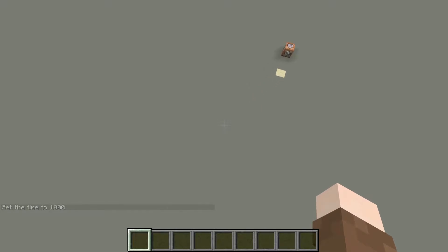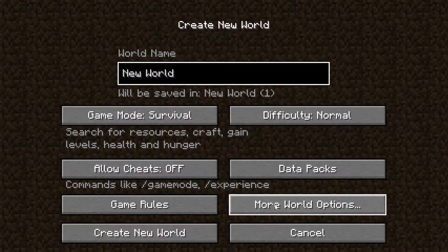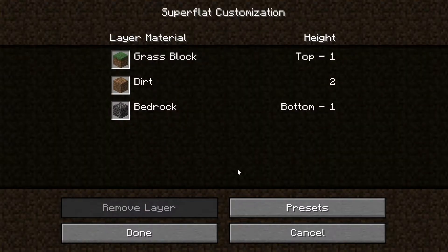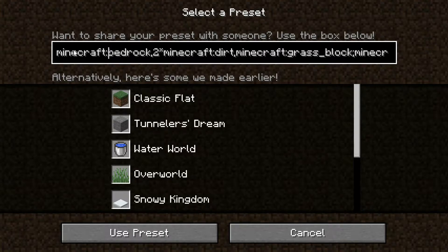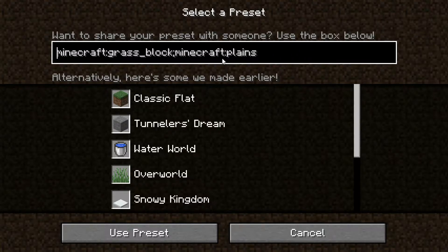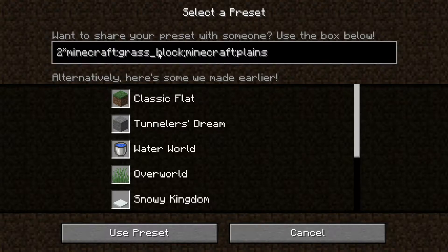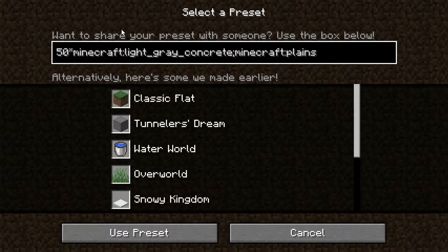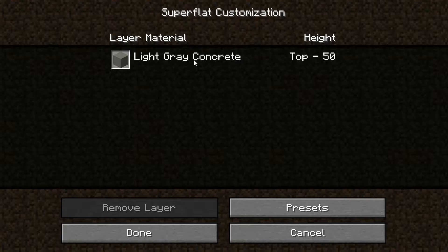If you want to create a flat world such as this, go to Create New World, then More World Options, select Superflat, and Customize. Go to Presets — there's a big string of text up here. Stop once you hit Minecraft grass and delete everything before that. Insert two asterisks, or just Shift+8, then change grass block to light gray concrete. Select Use Preset. Also make sure to change this to 50, or any amount you want, and we should be good.